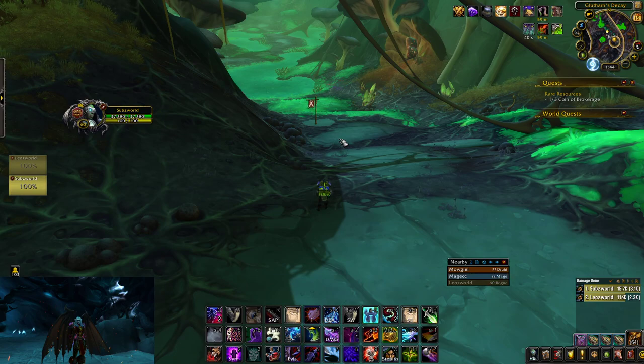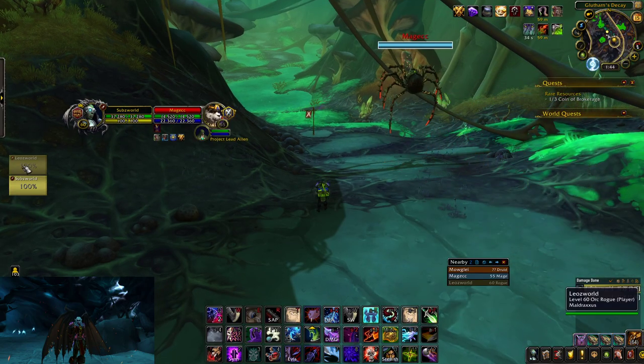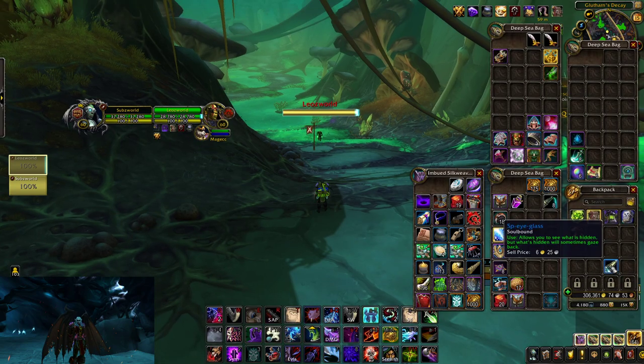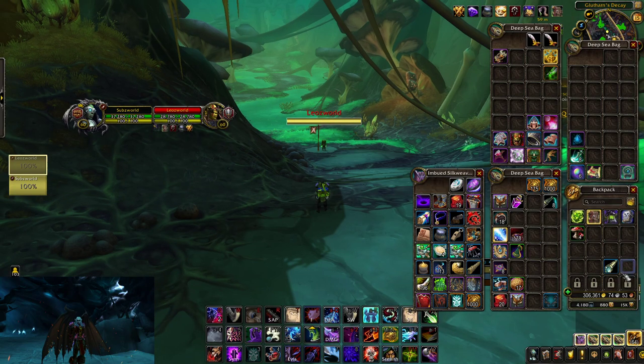It can be used in RBGs and when you use it, it can actually see people out of stealth. So I'm looking at Leo right here — you guys can't see him at all. Now you can see him because he dropped stealth and he's standing right next to this flag. But when I use this Spyglass and he goes stealth, I can still see him.